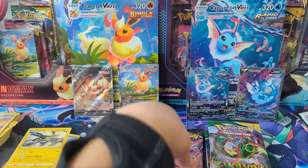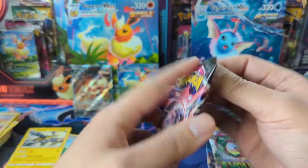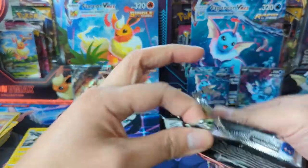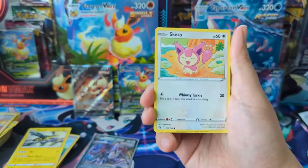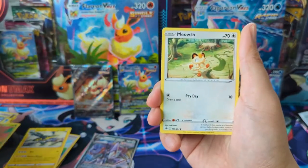All right, one last pack of Fusion Strike. So in one of our last booster box openings — also for Ty — we actually pulled the Espeon VMAX. We've got one pack left of Fusion Strike and I think it was like the last pack or second to last pack — can we pull off another miracle?